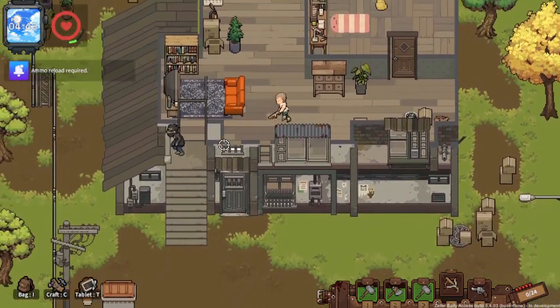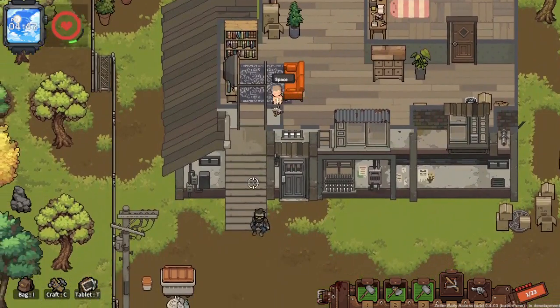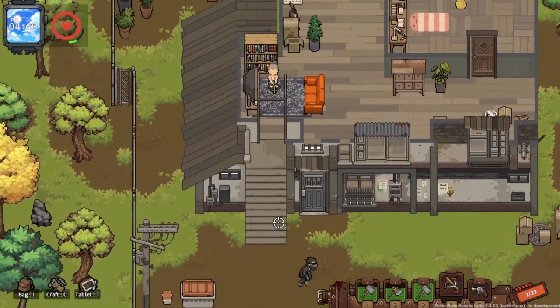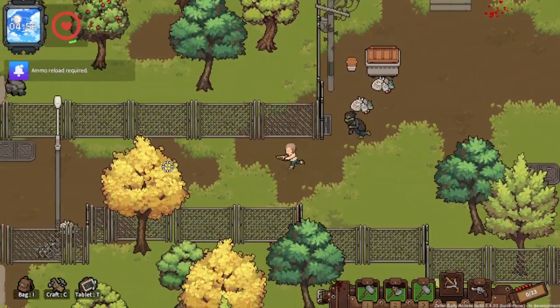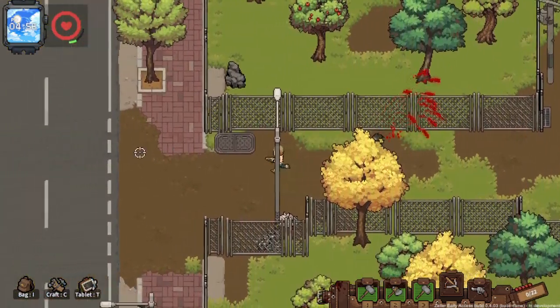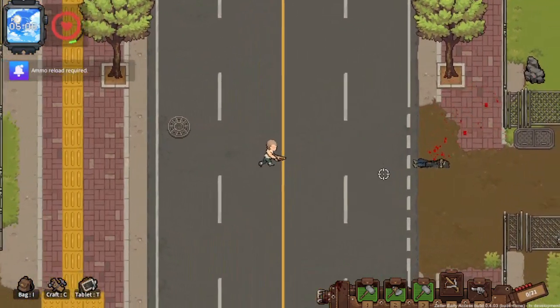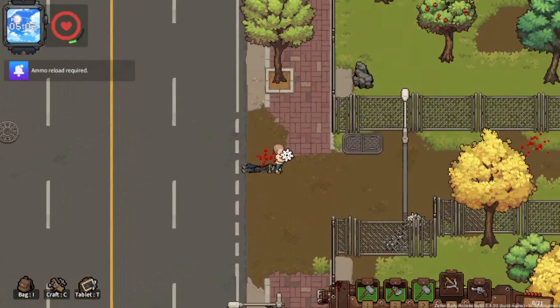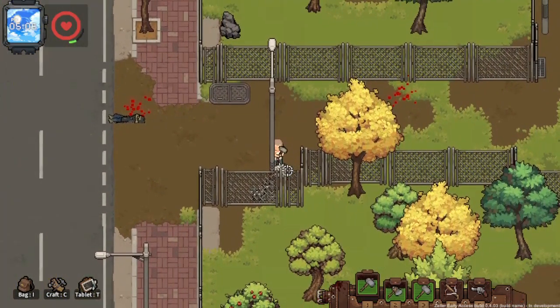Uh-oh, uh-oh — he hurt me! Shoot him! Reload! How do you reload? Uh-oh, reload, reload! Okay, now run away! Reload! That was the back shot — I gave him ammo! Reload! Be quiet! So that was the first one, but we gotta be careful.